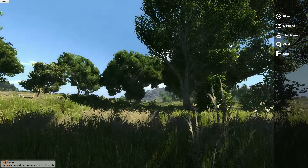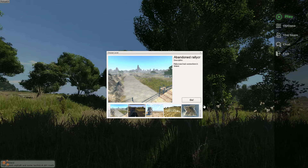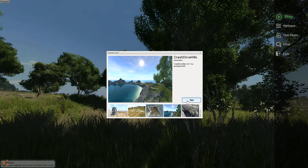Hey, this is YBR here with BeamNG Drive, and today we're going to look at a car. Now, this is not a normal, everyday car — this is a rally car. So we're going to go to Crash Drive Hills, because that map kind of matches it. You know, this is like a rally map, so we're going to take a rally car to it. Makes a lot of sense to me.